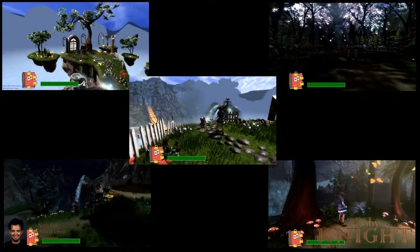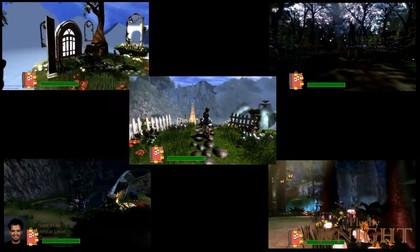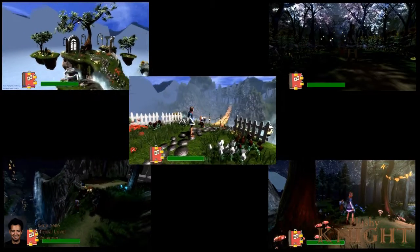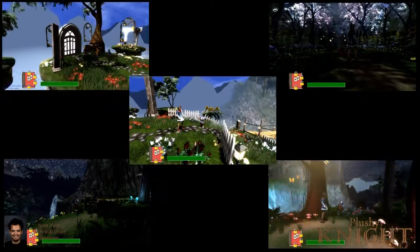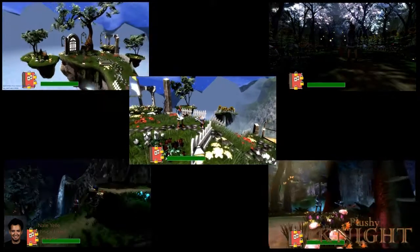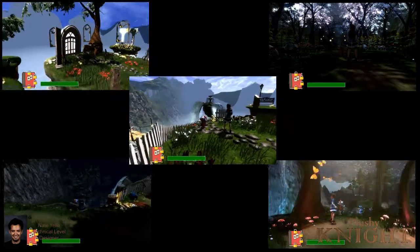One of the biggest challenges I've had was that when we first started Plush Knight, we wanted the level design to be very artistic and cinematic, so we would have large vistas in many places — and that actually was not my strength. My strength as a technical level designer was to make sure the level was fully optimized, and vistas are probably the worst nightmare for that kind of job.